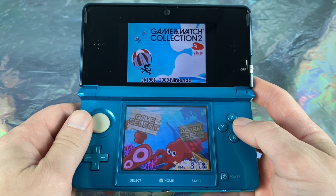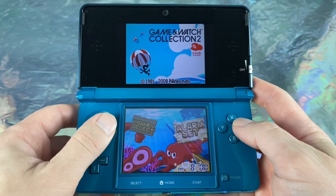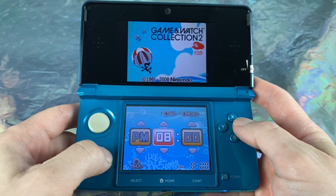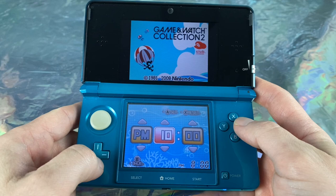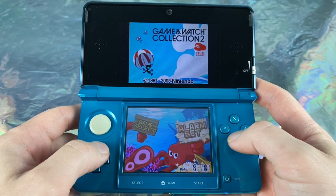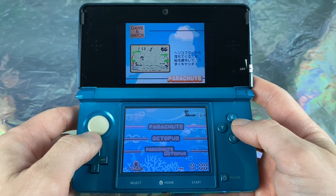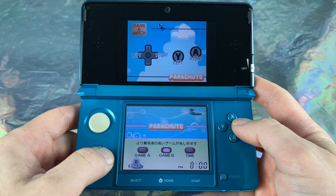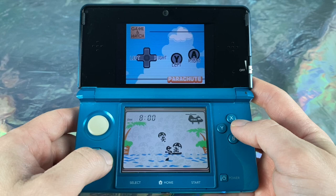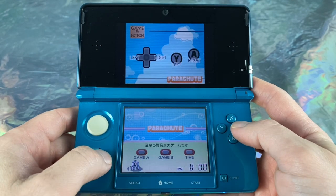When you load this up, you have a very nice animated main menu. You have two options: the games and the alarm set, which basically does the same thing as the first game — an alarm for your Nintendo DS. Got a business appointment? Set your alarm on your DS. There's also a time option where it can just be a watch — hence the name, Game & Watch. Let's check out the games.